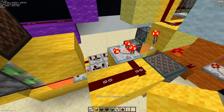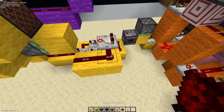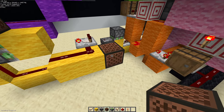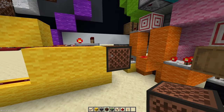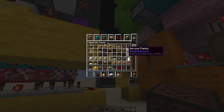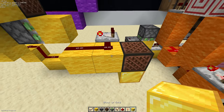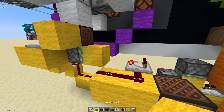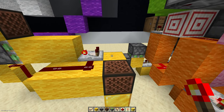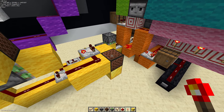Place a redstone comparator on subtract mode, then a note block. To create the ringtone you want, you can put any note block sound-changing block under this one — I like to use gold blocks. Now if this piston is extended and we put a redstone torch here, you'll hear a dinging sound. That's what we'll play once the timer is complete.